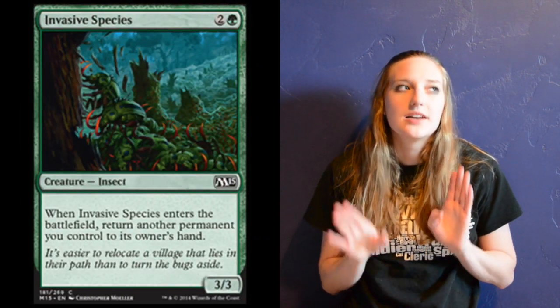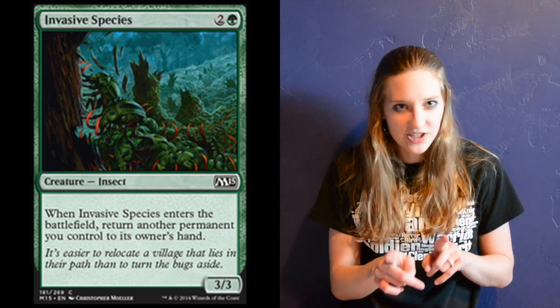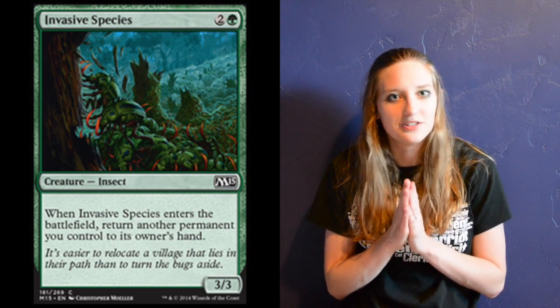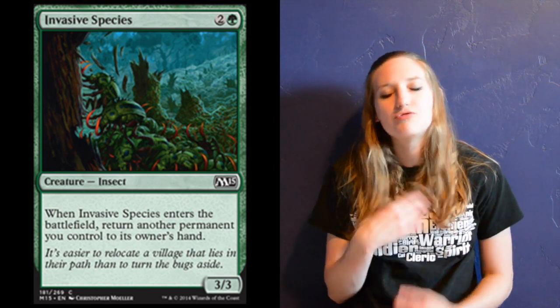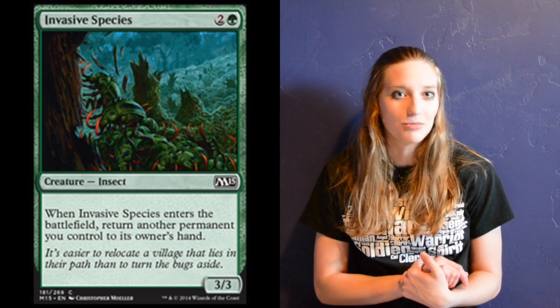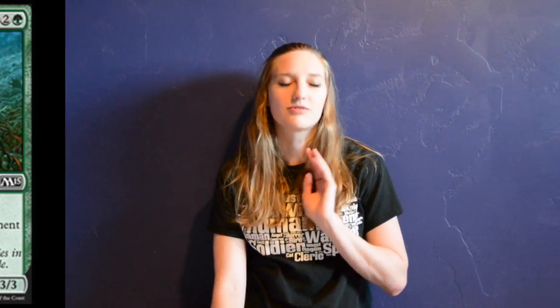I also include four copies of Invasive Species. I know it seems like a weird card to have in here, but just wait and I will share some of the beautiful combinations this card can do. It's three mana — two colorless and a green — for a 3/3 creature. When it enters the battlefield, you have to return a permanent you control to your hand, which can be really, really good given the other cards I have.